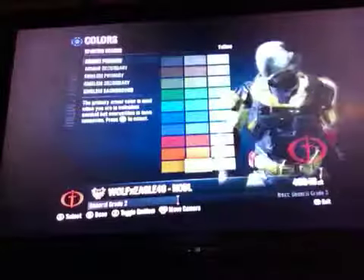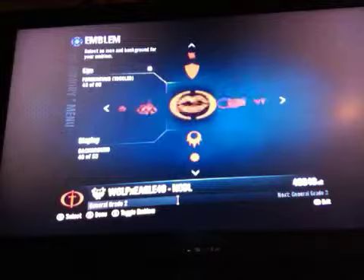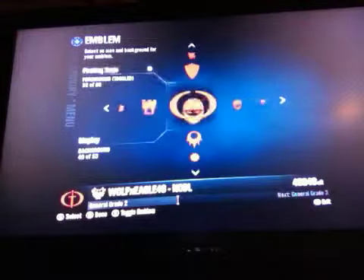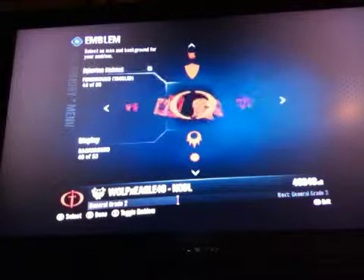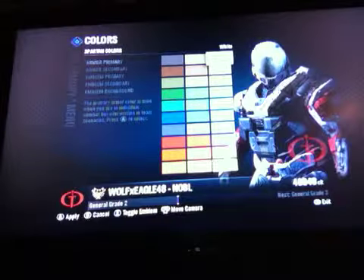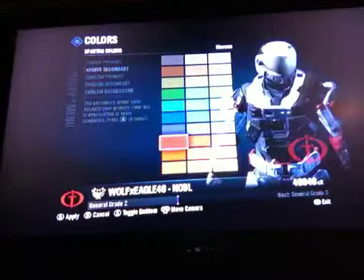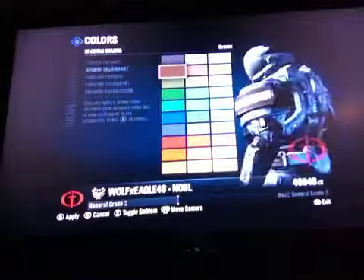For the emblem, if you really want to look like the Meta die-hard, you change the emblem to no emblem. If you know how to do that, it's actually pretty easy — you just go to the thing and press no emblem. His primary color is white, and his secondary color is like a brownish color.